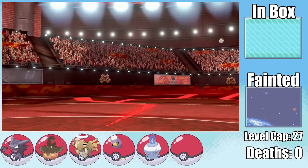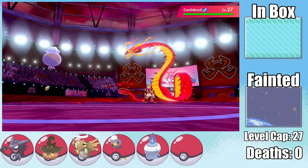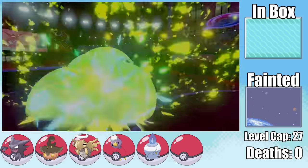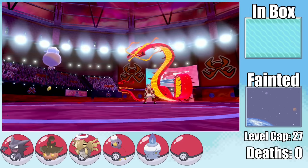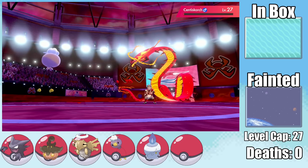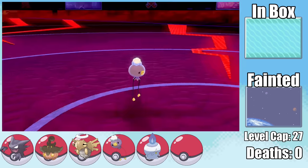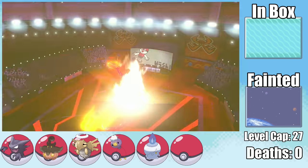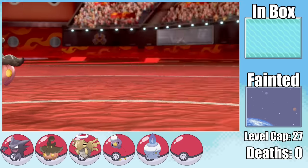Still optimistic with plus 3 Defense and quad resistance to Bug moves, I outspeed Centiskorch and hit it with Shadow Ball for well over half HP. I then get hit to 2 HP from Max Flutterby — which I miraculously survive, though it lowers my Special Attack. A second Shadow Ball leaves it at what must be one HP, and it goes for another Max Flutterby, taking out Drifloon — our first death of the run.